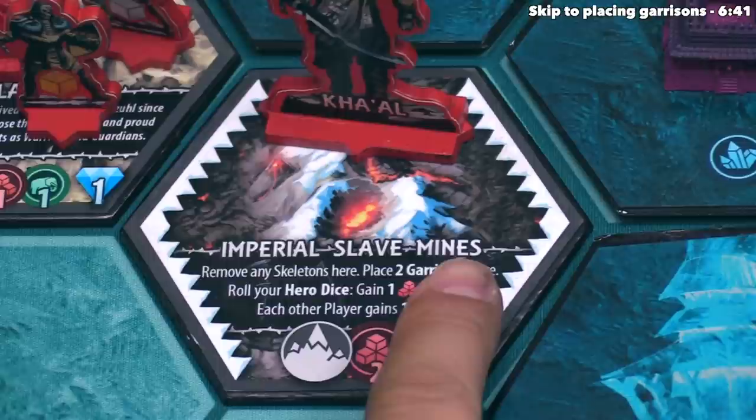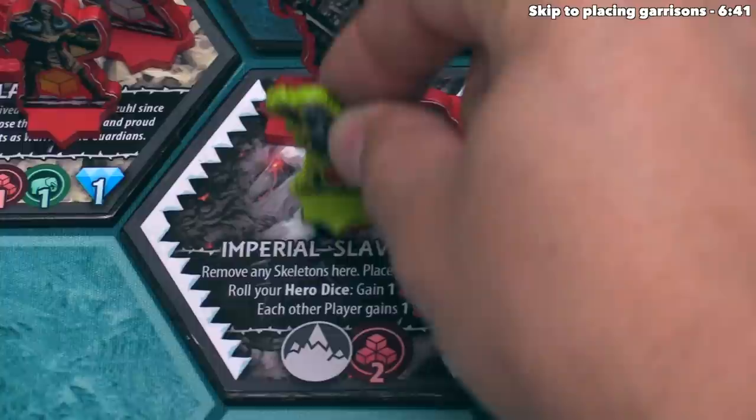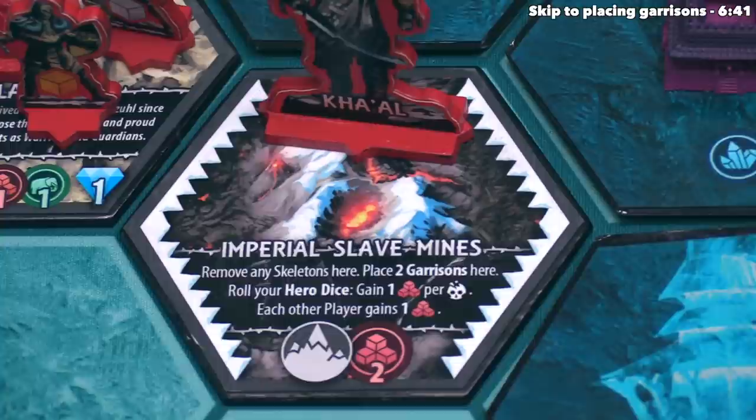We found an Imperial Slave Mine. It says we have to remove any skeletons here — none were present — and then place two garrisons here. These are garrison pieces, and there are three different types. When you place the first garrison you use the base, then if you add a second garrison you slot the second-level piece on top. This effectively represents two garrisons, and you can add a third topper on top. If you add another garrison to a hex already at three, the imperial faction simply gains one victory point.